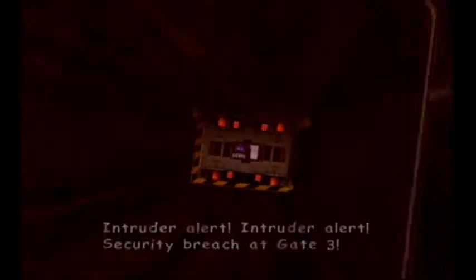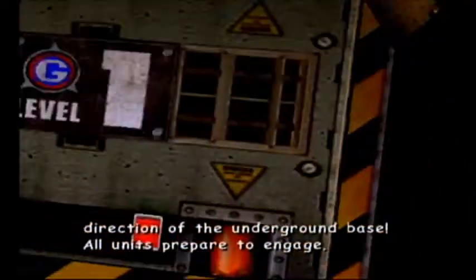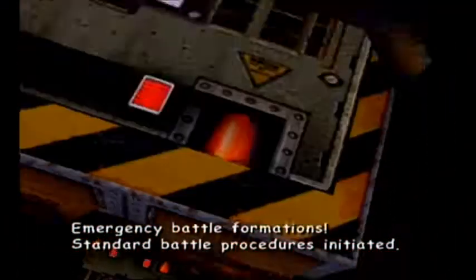Prison Island inside the base. Intruder alert! Security breach at gate 3. Intruder is located in the north quadrant and is moving in the direction of the underground base. All units prepare to engage in emergency battle formations. Standard battle procedures initiated. This is not a drill.